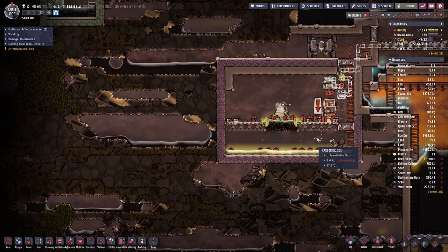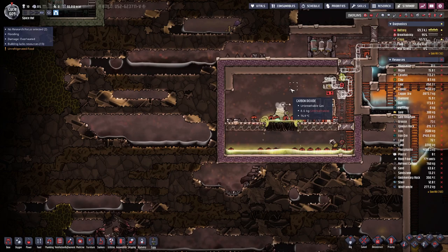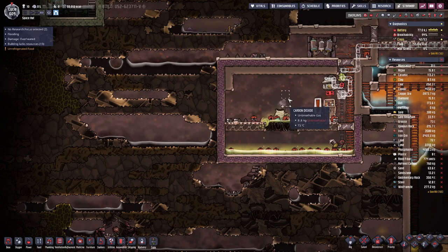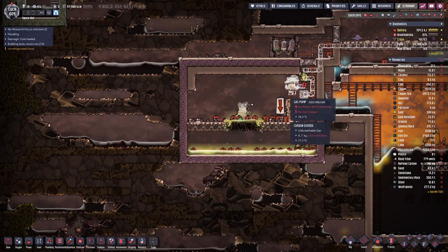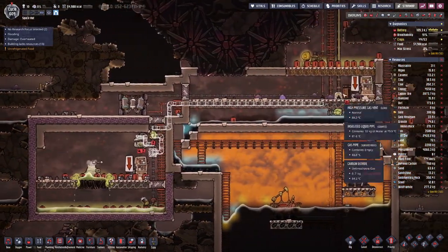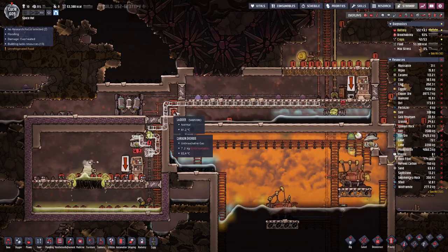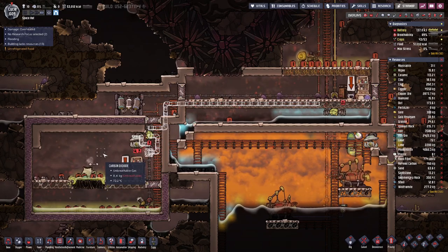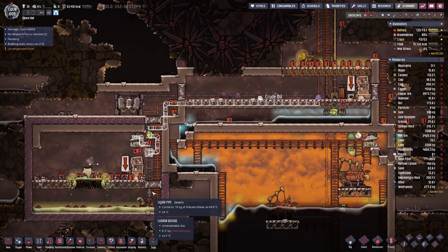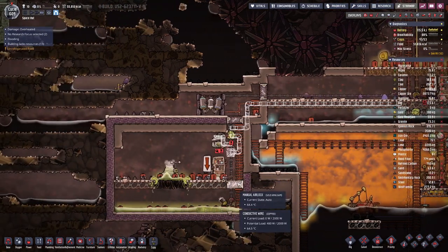This lower part is finally dug out, but we still have a bit too much carbon dioxide in here. That's why I have prepared this gas pump setup, which should pump the carbon dioxide over to this side and hopefully it will not creep in too fast into this area. We have set this up as a farm.